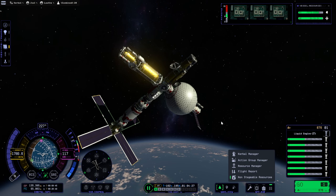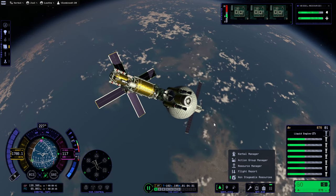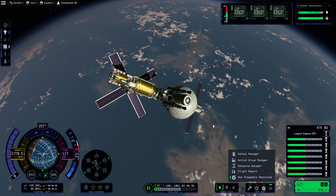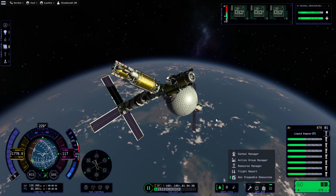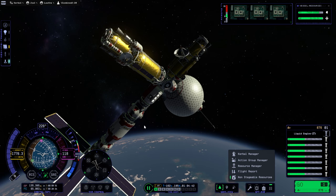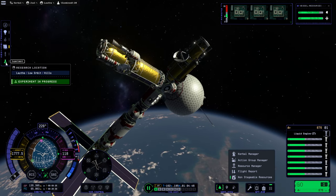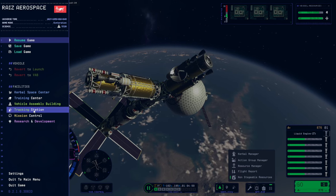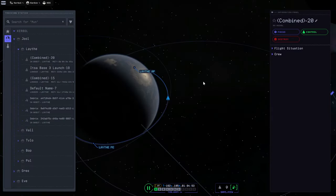Maybe the vessel that sends our next lander will be a vessel that can also come back. The lander will separate off from the transfer vehicle, but the transfer vehicle will come back with the samples — I hope. Well, that's a theory. We've got some more experiments going on but we'll leave that be. Let's go to the tracking station, get to the next Laif window and then proceed with this plan.